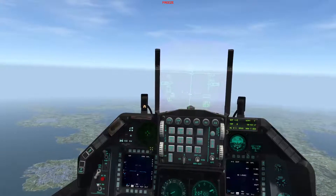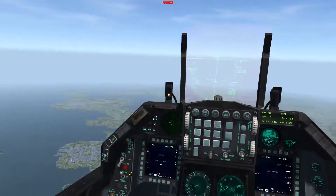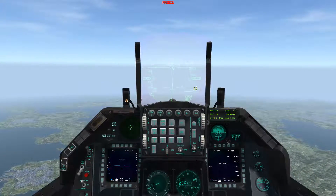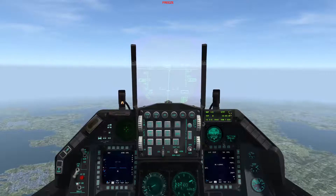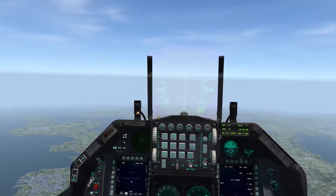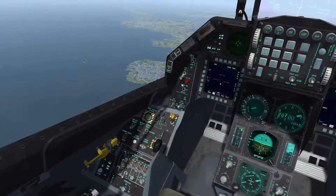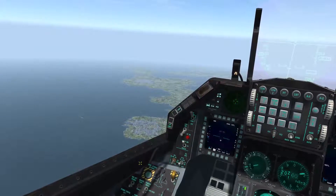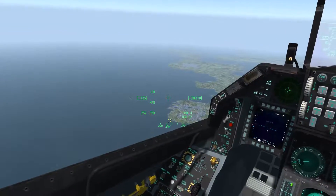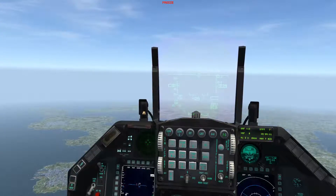CCIP is a purely visual mode — you select the point on the ground you want to hit using the HUD. To find the target at 20,000 feet, you can turn on the Helmet Mounted Cueing System (HMCS), which is toggled on and off with DMS down long. With familiarity of the area, the target location is known visually.